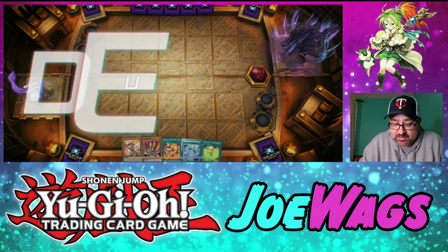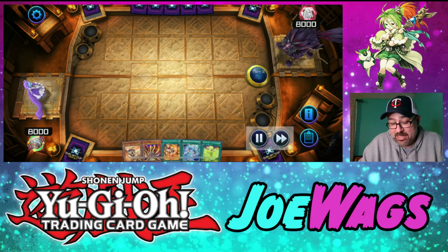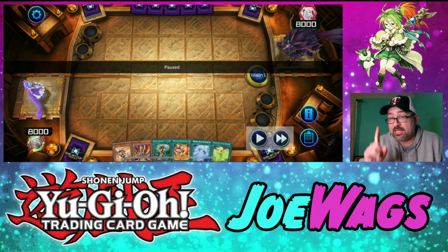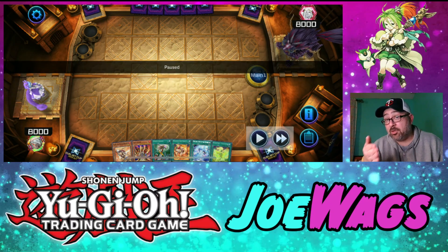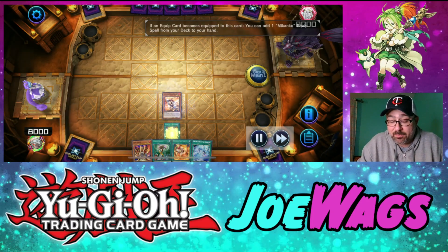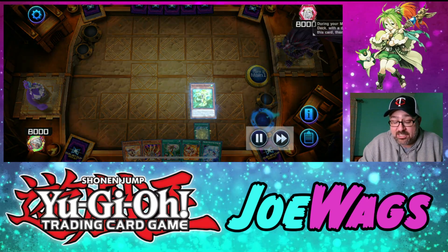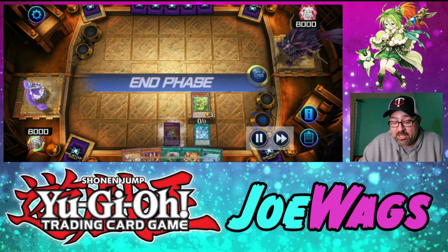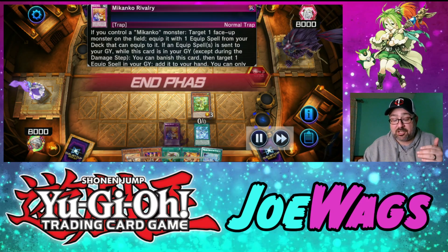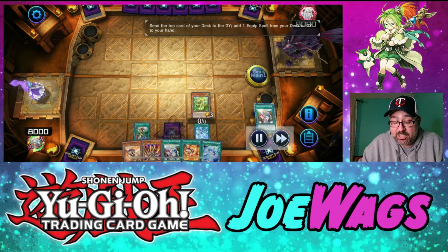Next fight — and guess what, Lava Golem shows up again. My opponent usually likes to go first — they went first but just passed to me with nothing. Either they had a brick hand or they're savvy to what I'm doing. When people see that I chose to go second, they assume they're playing against Mikanko. I've got Lava Golem and Hidden Armory, so I save that combo for next turn and use my normal summon — Arabesque into Huli. That's my bare minimum setup and I feel good with it.